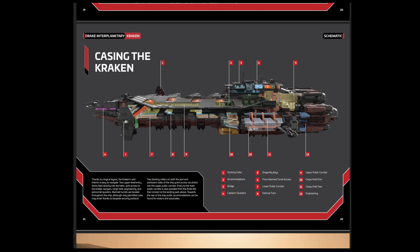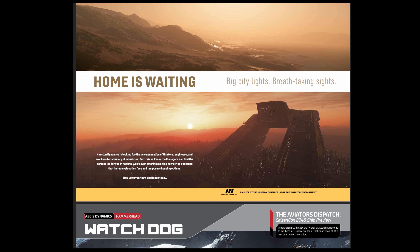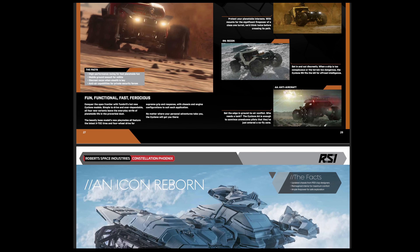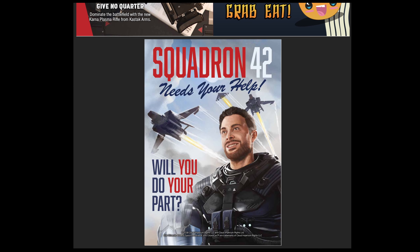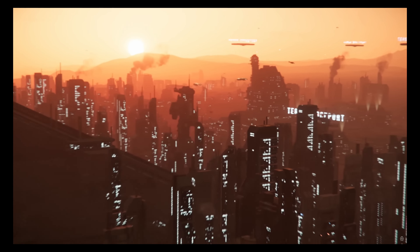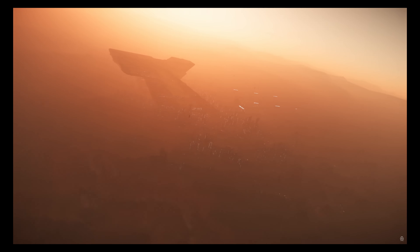We're introducing a new quantum capability ranking system based on five standards: Interstellar means travel from solar system to solar system anywhere multiple times without refueling; Solar means one round trip across the system before needing to refuel; Planetary means one-way travel to another planet requiring a refuel on arrival; Local means moon-to-planet travel only; No Drive means no quantum travel at all. The quantum capability of both the base and privateer is Interstellar.